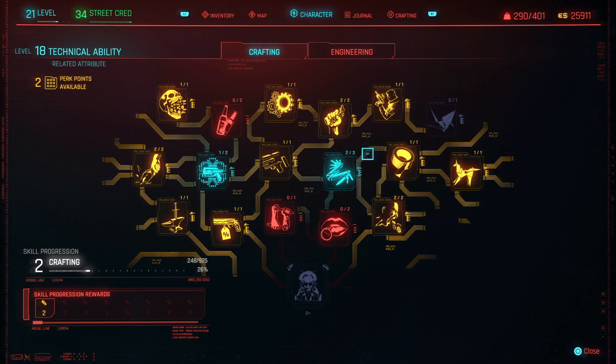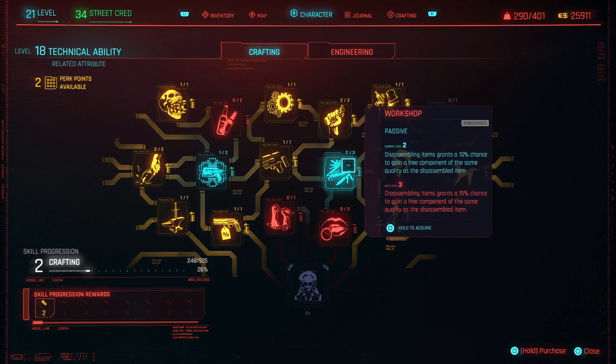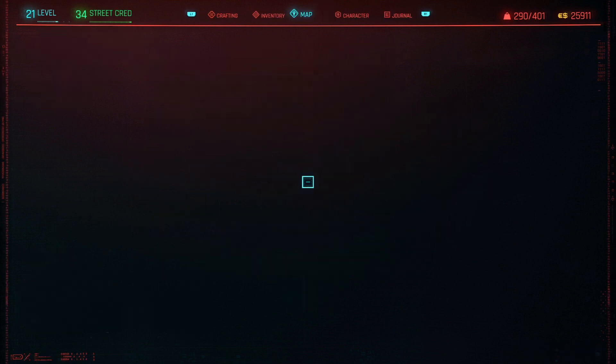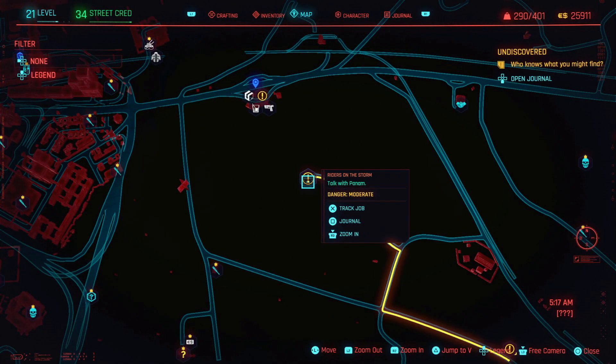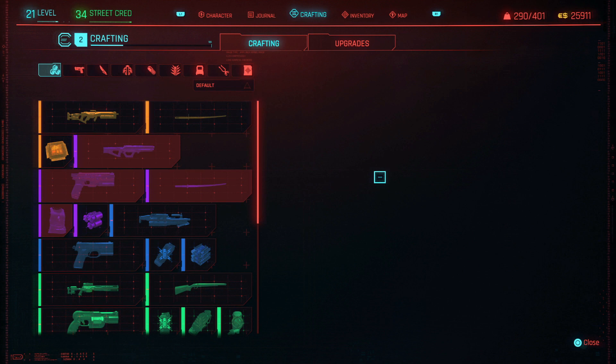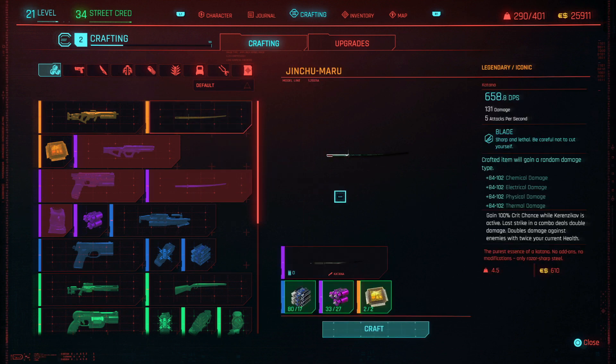Just look through some of these other perks as well — like when you're breaking down components, if you're breaking down a purple you have a five or ten percent chance of getting a second purple. So take a look at all those perks. I'm going to go back over to crafting the first weapon I've crafted.